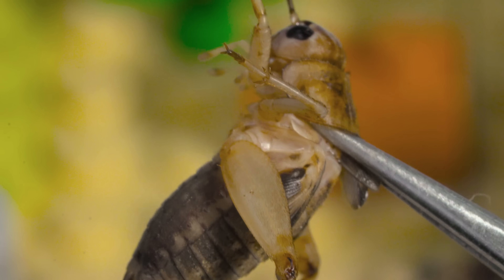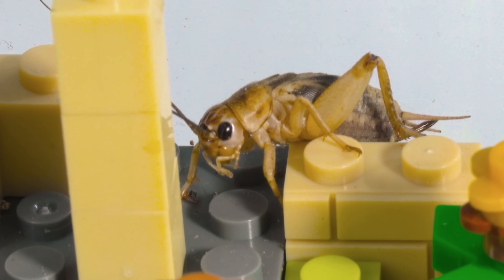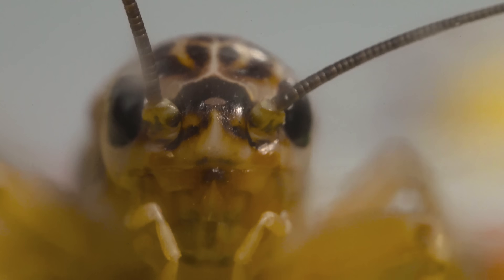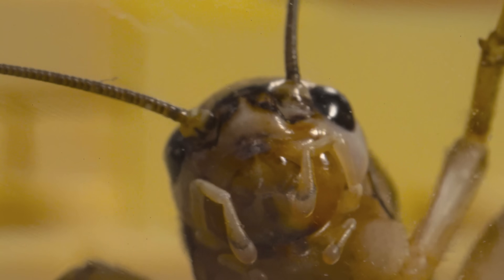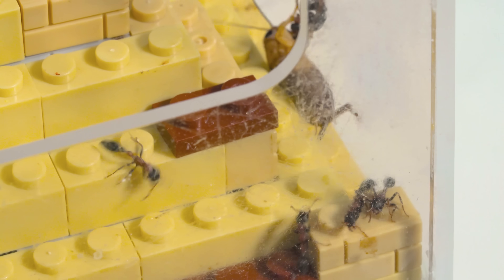Today's menu features crickets. This guy's going to be ant food now. One sting from a Tetraponera rufonigra releases 0.001 milligrams of venom — small, but enough to paralyze prey like a cricket in seconds. That poor cricket has lost all sense and can't fight back.